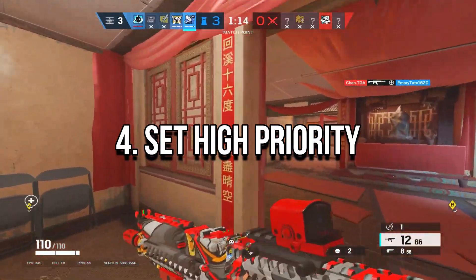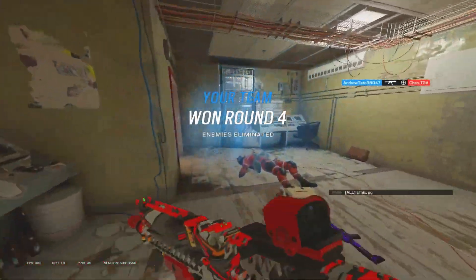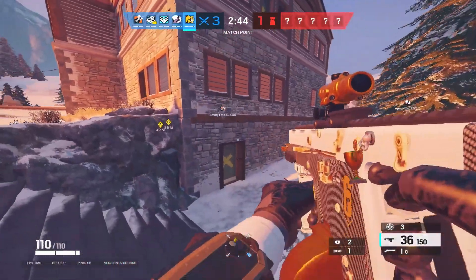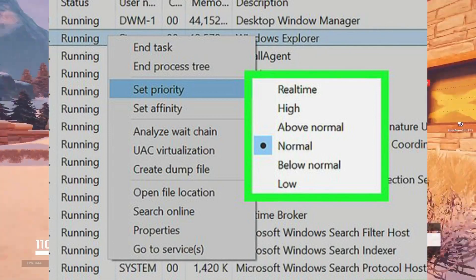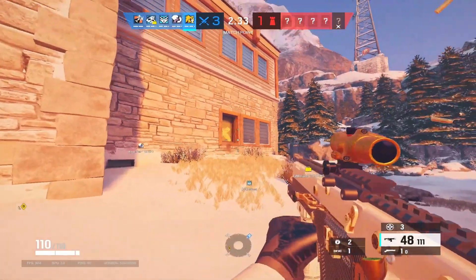To disable full-screen optimization for Rainbow Six Siege, follow these steps: go to your desktop and right-click on Rainbow Six Siege, select Properties, navigate to the Compatibility tab, and put a checkmark next to disable full-screen optimization. 4. Set High Priority in Task Manager. Make your game priority in the higher segment via the Task Manager to tell your Windows system to run the game properly.